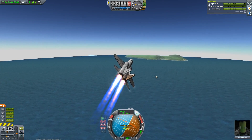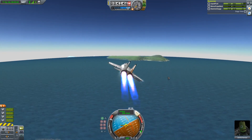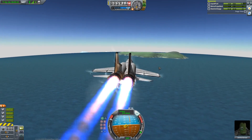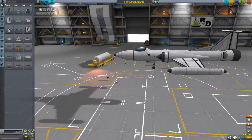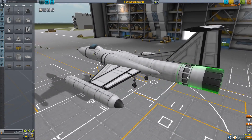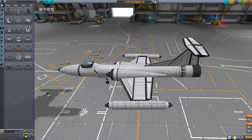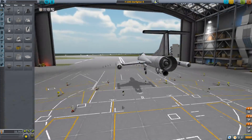That was a sustained high-G turn. A lot of times in Kerbal Space Program, when you pull really high G's in a plane, you are not doing a sustained turn — it's just a very quick momentary high-G turn. So that's pretty cool. I was going to go land on that island, but that's going to take too long because I want to move on to show you the other part: the F-104S Starfighter. LR stands for long range because it has these tanks on the end.